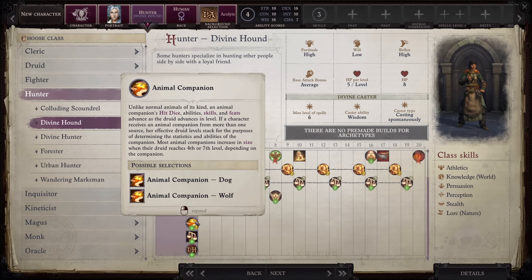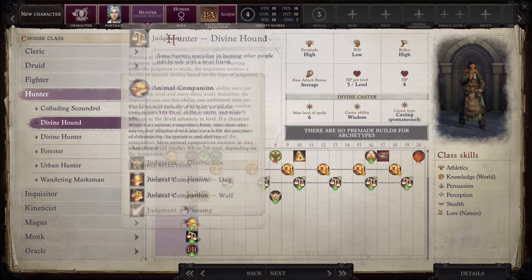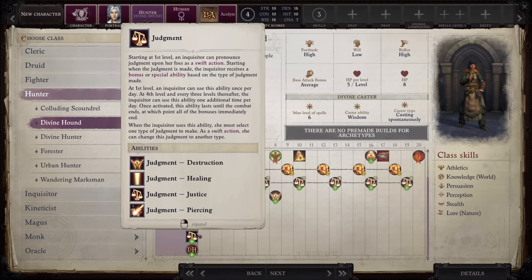Divine Hound restricts your animal companion to a dog or wolf, but the dog is actually one of the best animal companions in the game — it gets a weirdly high Strength stat at higher levels, I believe the second highest of all companions, with only the triceratops beating it by about two, and the dog gets a free trip attack. The Judgment ability lets you give yourself a bonus, and because of another class feature, that bonus also applies to your animal companion. As you level up, you can have up to three judgments active at once, and you also get free teamwork feats — potentially enabling a strong mounted combat build.